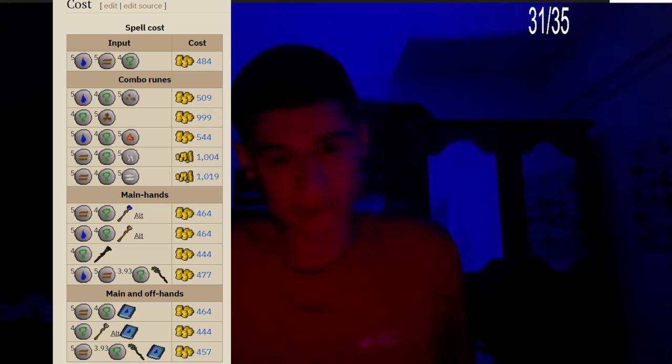Next, we have 5 water, 4 nature, and 5 dust runes coming in at 544 gold — not that bad. But next we have 5 earth, 4 nature, and 5 mist runes coming in at 1,004 gold.